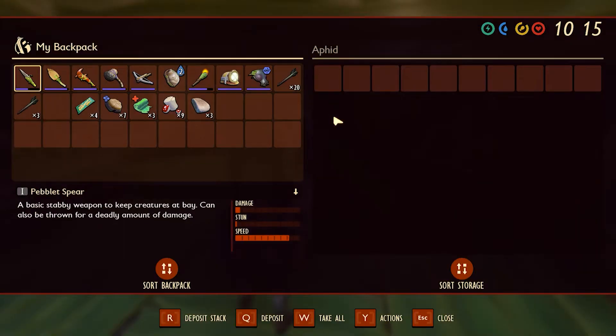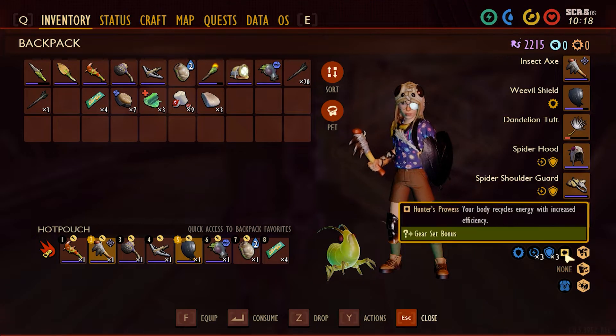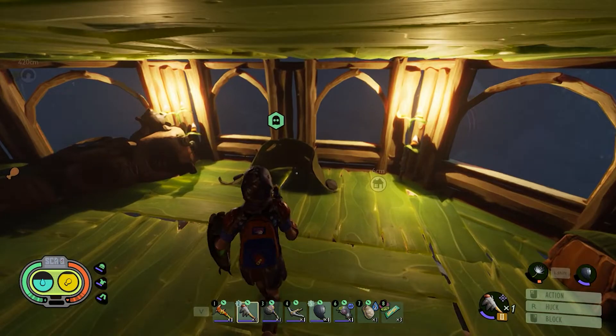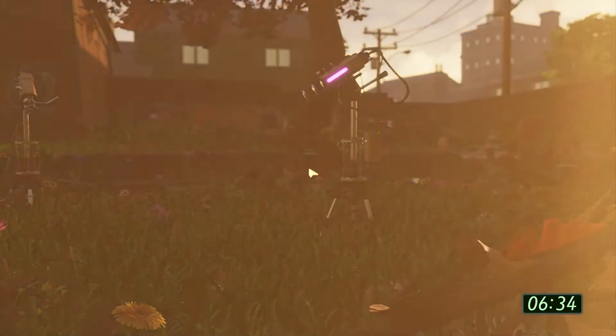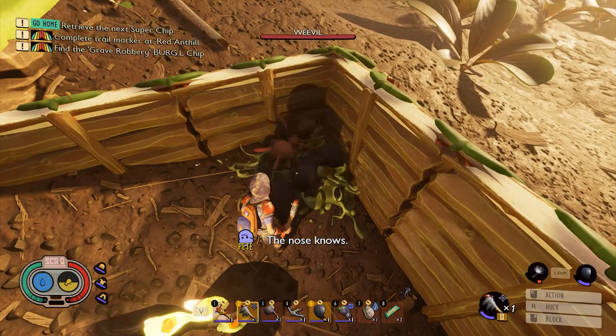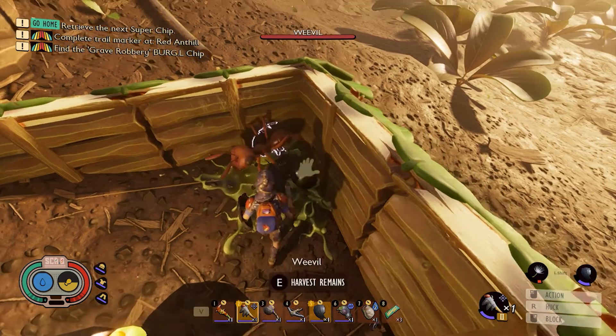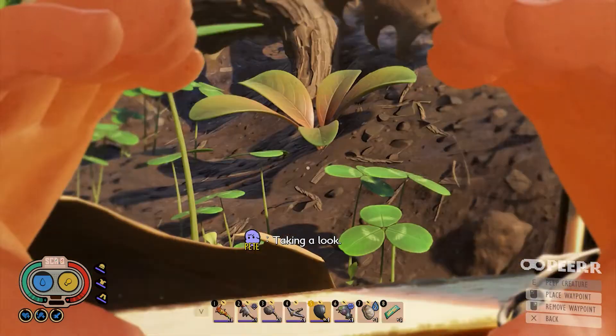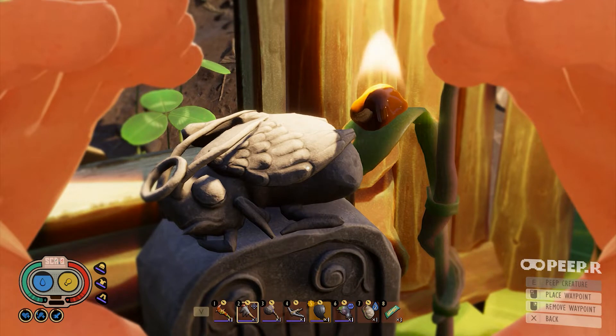Looks like I have an aphid companion. The spider armor set gives me better energy regeneration, I'm guessing. There he is — my little man. So what do I do with you? Another busy day of gathering resources. Where's my little buddy? That didn't last long. Murdered by an ant most foul. I received a pet memorial for the aphid. I will never forget the deep bonds we shared the last two minutes.